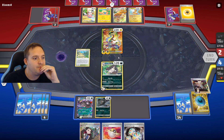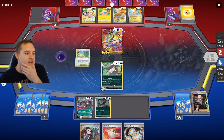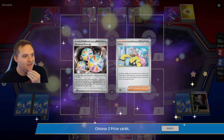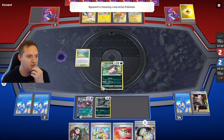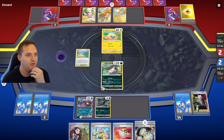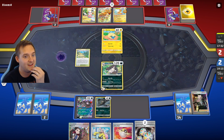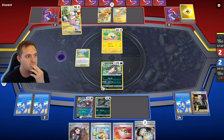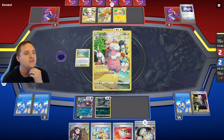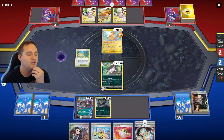Poison Miraidon — next turn we can Roxanne it. Super Fang, then we go down to two prizes remaining. They get a KO going down to one, then they have to go through Clodsire. Reversal and Iono — Roxanne's better for us. I could use Ultra Ball to get rid of Reversal and Iono to find another Raticate. They promote a Mareep — they don't have any energy in deck, they're out of resources in terms of energy. Switch — so they can have free retreat. Another Flaffy — Palmazon will be able to attack next turn. He wanted to save the Flaffy.